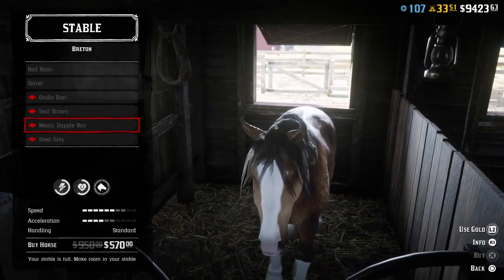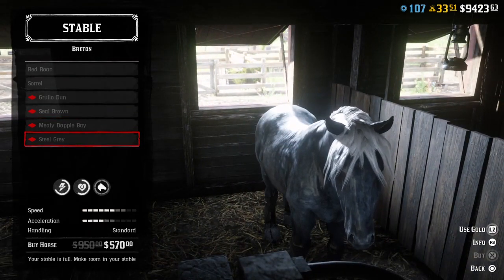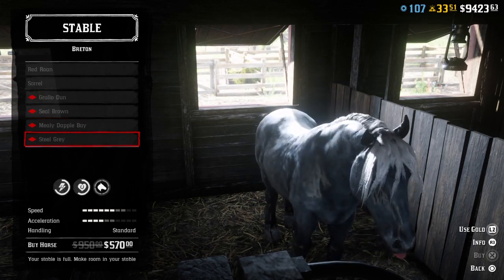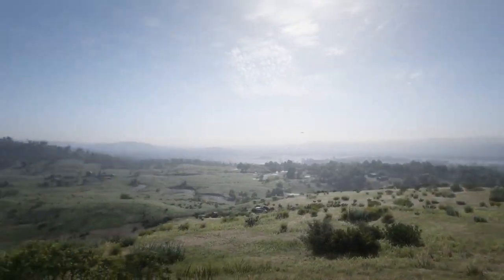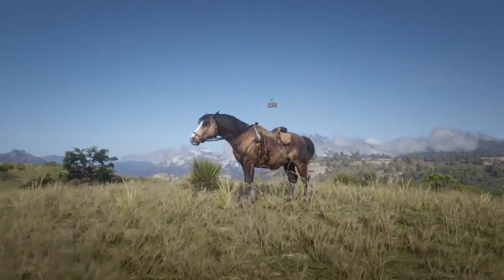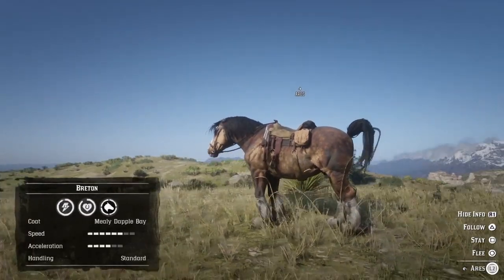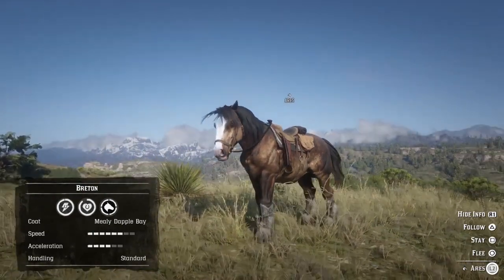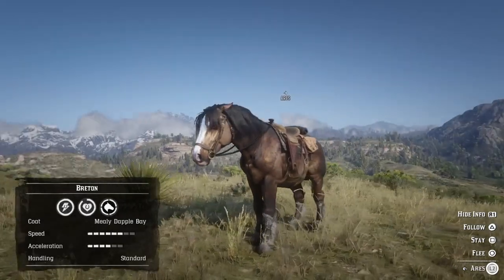For number one, I decided to go with the Breton. You're probably wondering why the Norfolk Roadster is not on this list — it's actually my fourth place. The reason I put it in fourth is because it's pretty much the same as the Criello. The only difference is the Criello has one less acceleration but more health, and I prefer health over acceleration. So that's why the Norfolk Roadster is number four, and I won't show it here because it's pretty much the same horse just with a different coat.